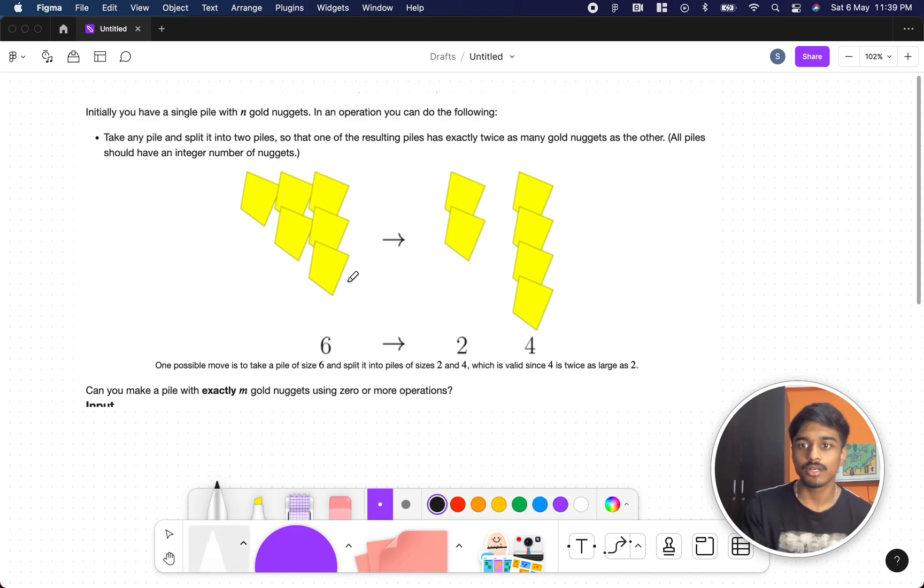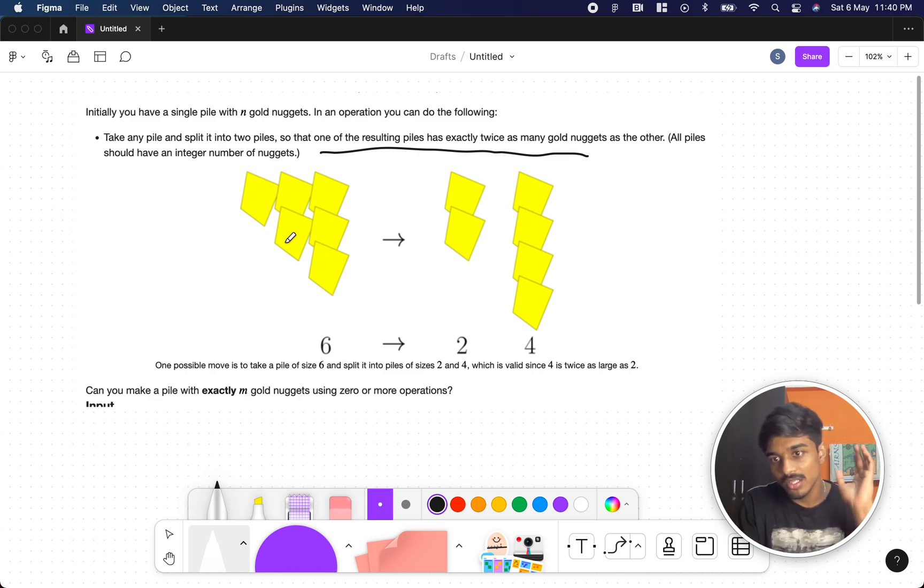The problem is: you have a single master pile which has N golden nuggets. You can take that pile and split it into two piles, but the splitting condition is that one of the resulting piles has exactly twice as many gold nuggets as the other. So if you have six nuggets, you can split it as two and four, because four is exactly twice as many as two.